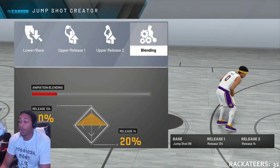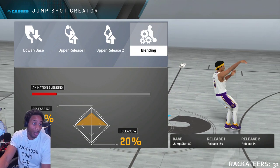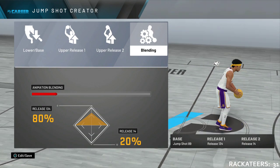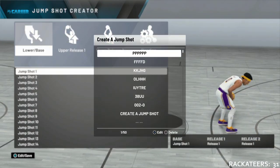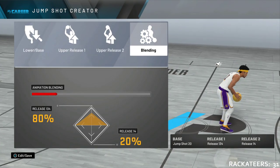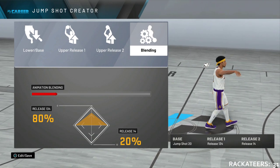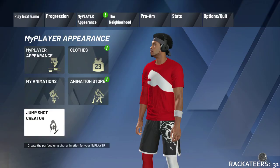Number one thing you need to do: put on one of these two jump shots — jump shot 89 with these releases. Let me get myself out of the way. You either put on this jump shot or you put on this jump shot. I'm gonna show you this jump shot now when it comes up. Put on one of these jump shots with this blending. I've already put them out — put one of them on, do your thing. That's number one.